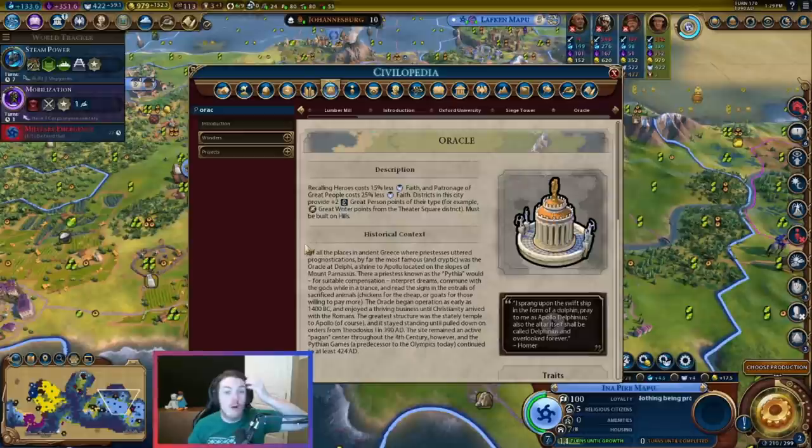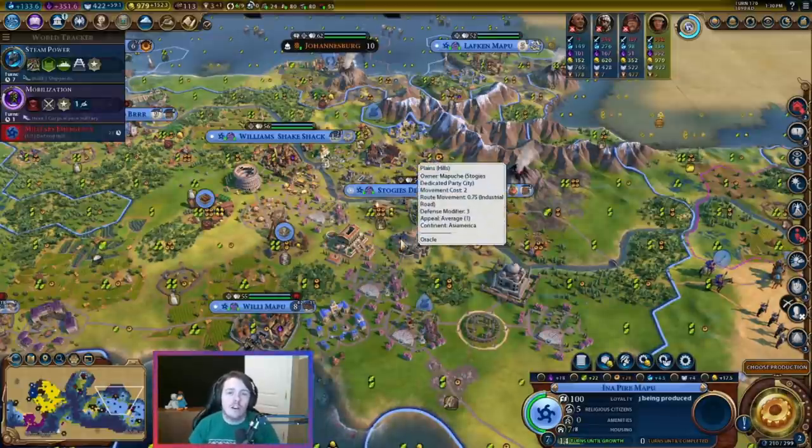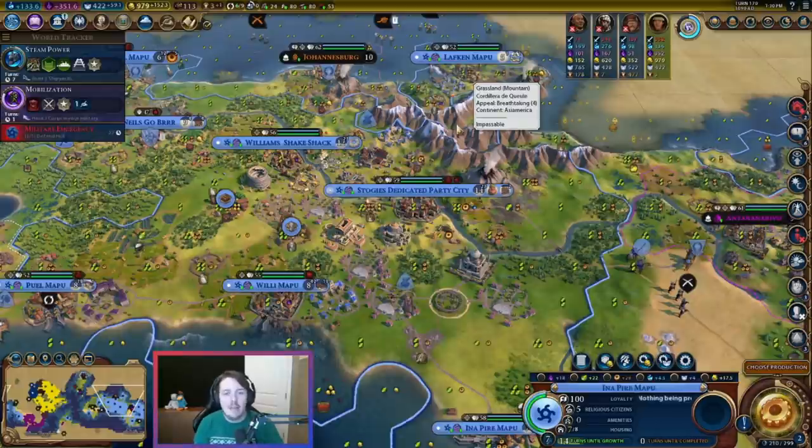So let's finally talk about what the Oracle actually does for you. The first abilities are fine — recalling heroes costs 15% less faith, and buying great people with faith is 25% less. You're going to have a lot of things to buy with faith in the game, but even just buying one or two heroes back or a couple of great people in a pinch is very helpful. The main thing we're looking at, though, is that districts in this city provide two great person points of their type — for example, great writer points for the theater square district.